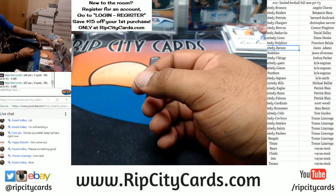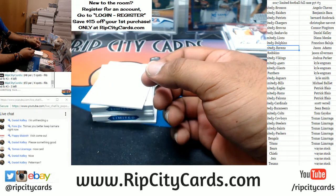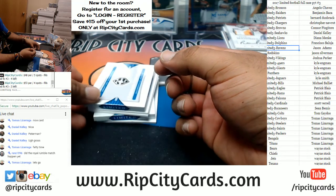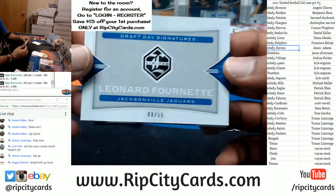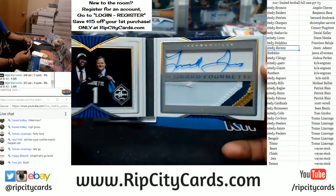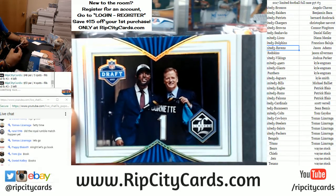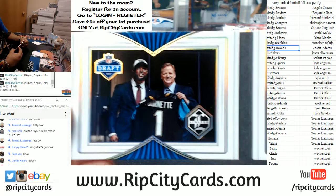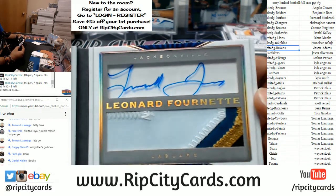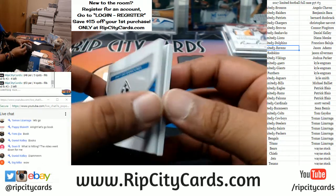Oh wait — it's still time for the books. Let's see what it is. Oh man — first book for the Jaguars: Leonard Fournette, numbered 8 out of 55. Four-color patch with the book and the auto.